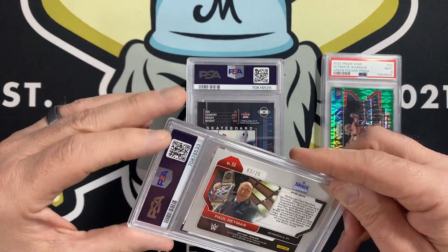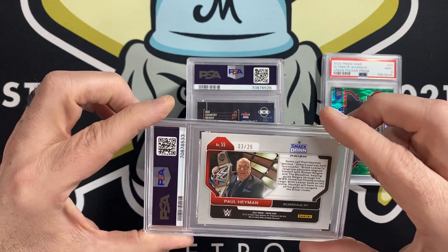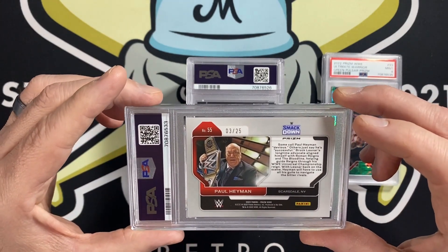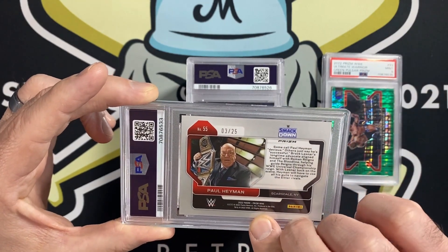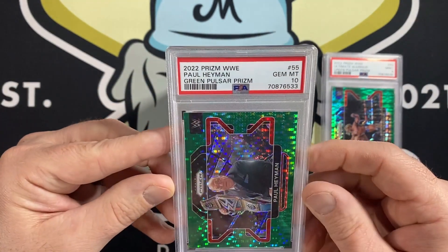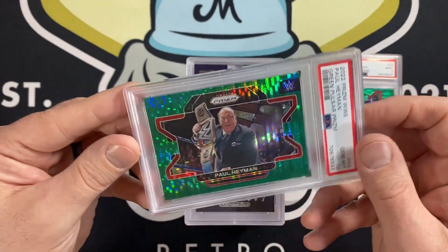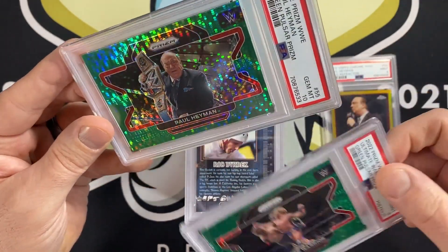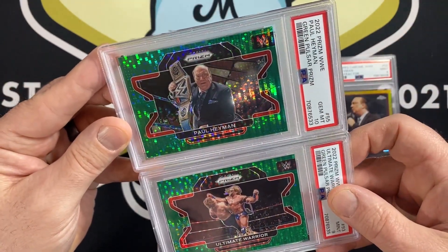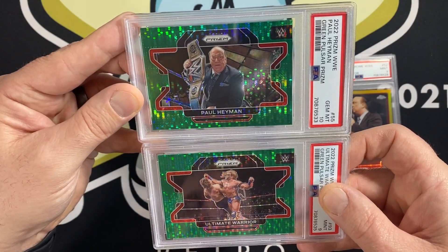We have a 2022 Prism Paul Heyman — I think these are called Pulsar as well — out of 25, number 3 out of 25. It's a green one. I got a 10 on that. Very nice for the collection, very happy with that. Let's see the centering on these two — just about the same.